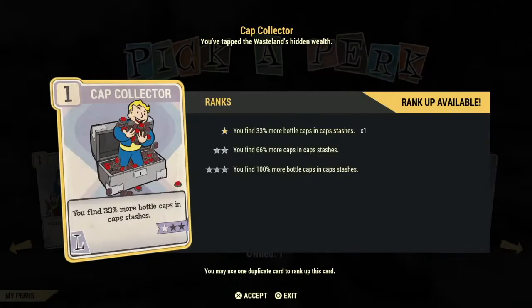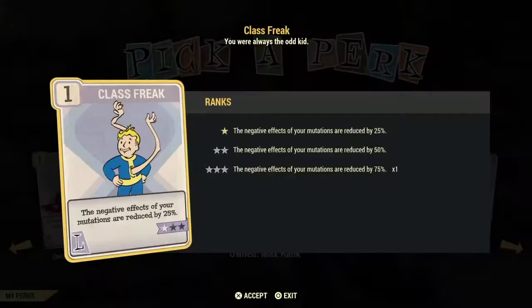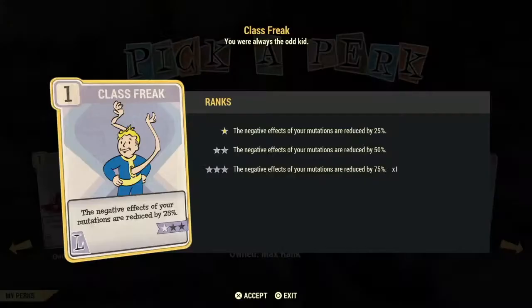If you decide you're going to use mutations, Class Freak is a must-have card — it negates the negative effects of your mutations up to 75%. Max out this card as soon as you can and you will reap the benefits.